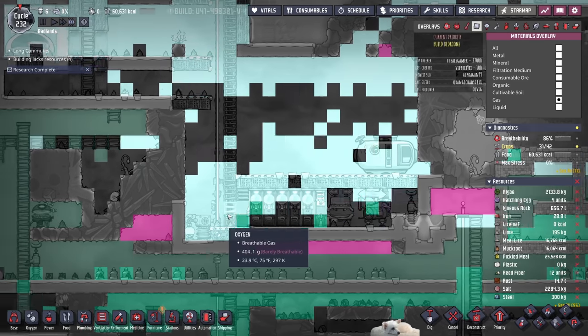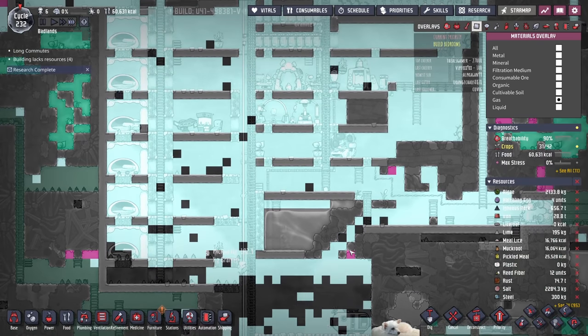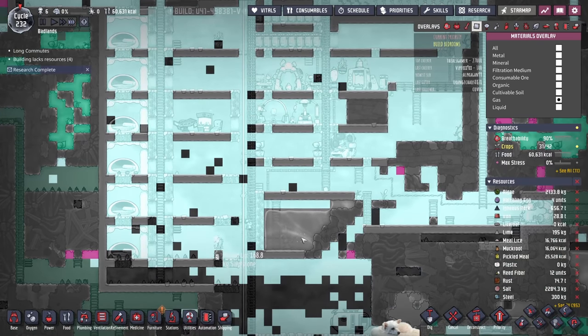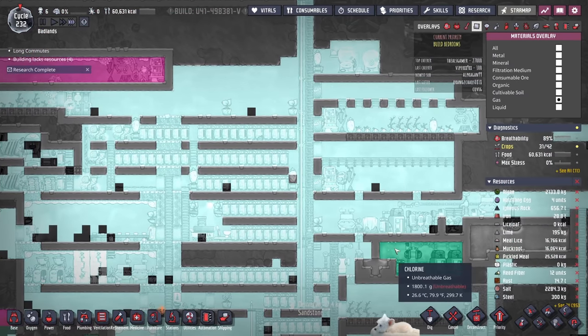There are pockets of chlorine down here — not exactly sure how the chlorine was introduced. But a little bit of chlorine, I mean, all it can do is really sting our eyes. It's not gonna kill us.